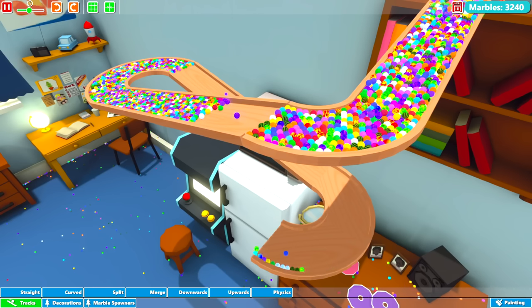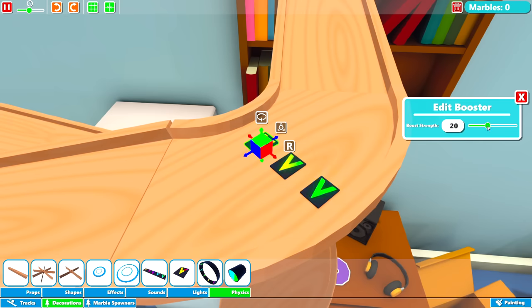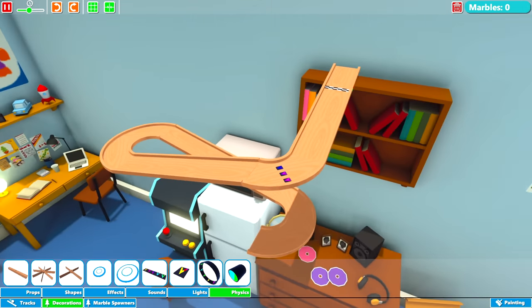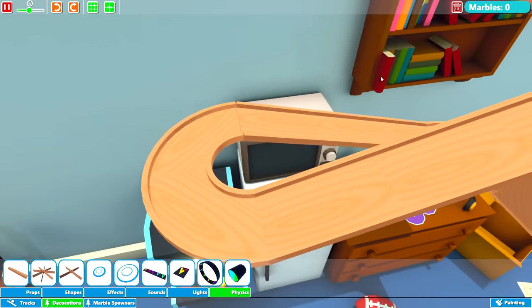They are going to get stuck, so we have to make some changes. I've just put some boosters down here in the first corner — that's under Decorations and then Physics. You can change the speed or the strength of them, which is really good. Let's just leave it on 20 for now and hopefully they won't get stuck.